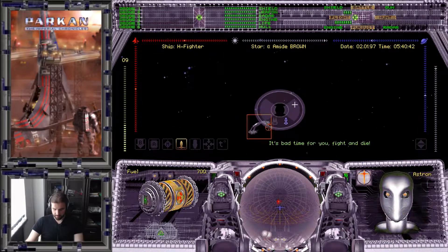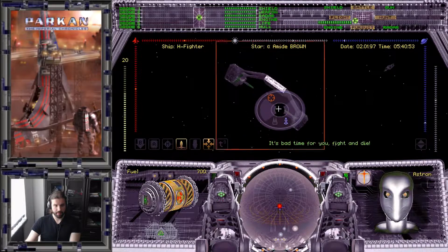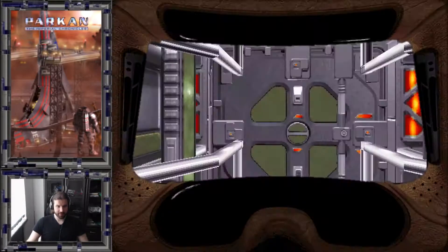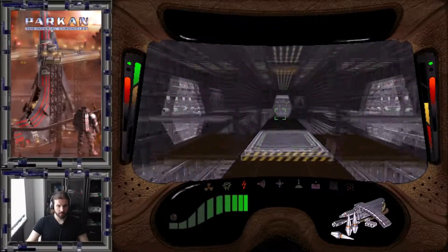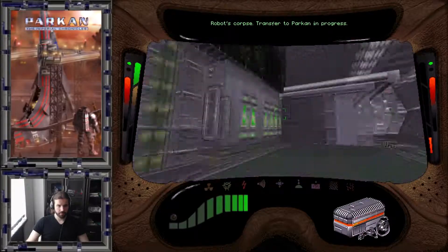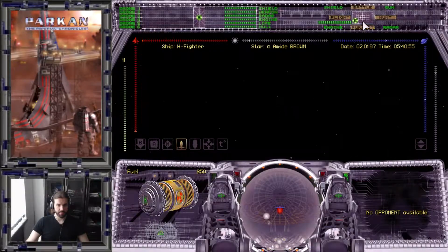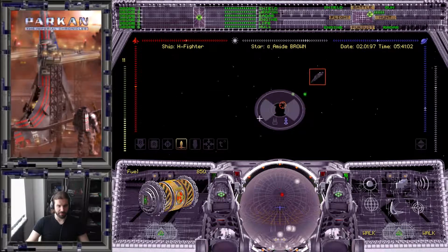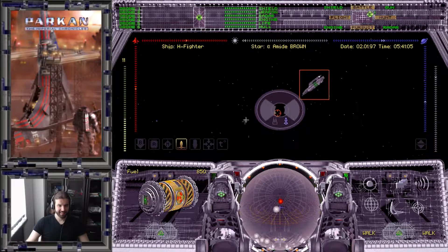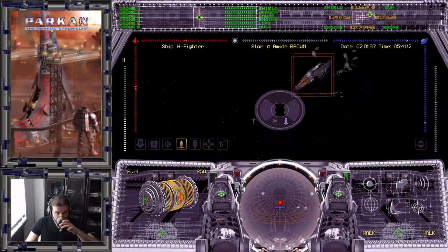Now we can go after the surviving ship and board it. Let's kill its crew. You have to kill every single robot in order to disable the ship properly. Now they're all dead. By using this trick, we only have to fight the one ship that survived the AI brawl.